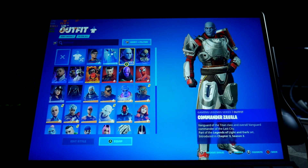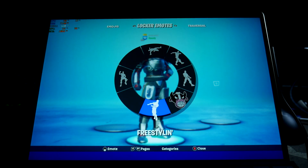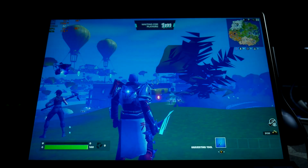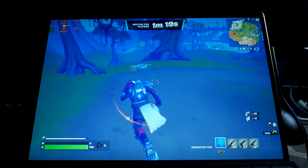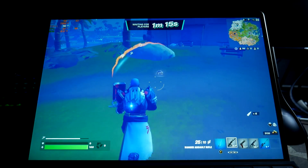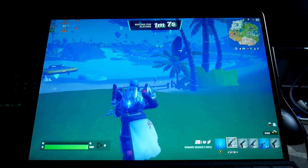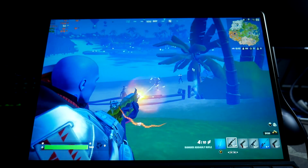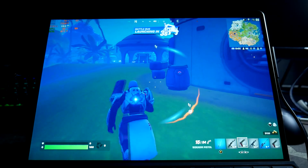I want to be Zavala — always love making Zavala dance. So we're going to run high textures, epic draw distance, and still on the performance beta. You can do DirectX 12 beta or DirectX 11 if you prefer, but since I was running the regular run of Fortnite on the performance beta, I figured I'd stick with it.